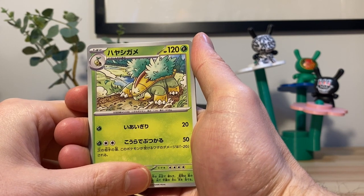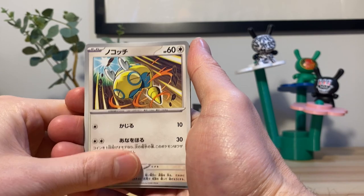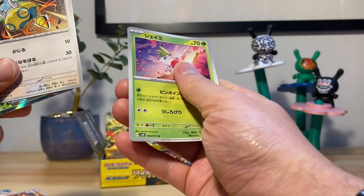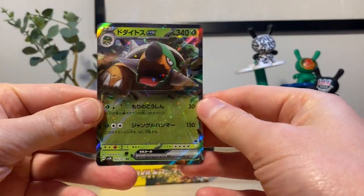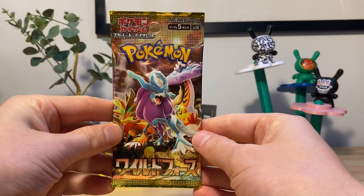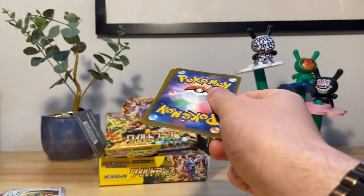We have Grovyle. Dunsparce. Oh my god — Shaman — and then here we go baby: Torterra! Nice, I didn't even know he was in this set. So it looks like if we're going to get a hit it's going to be the second to last card.